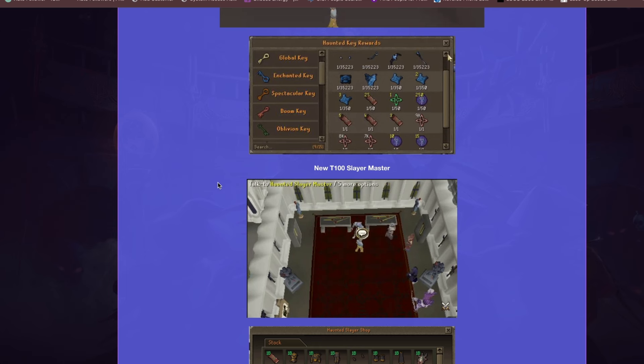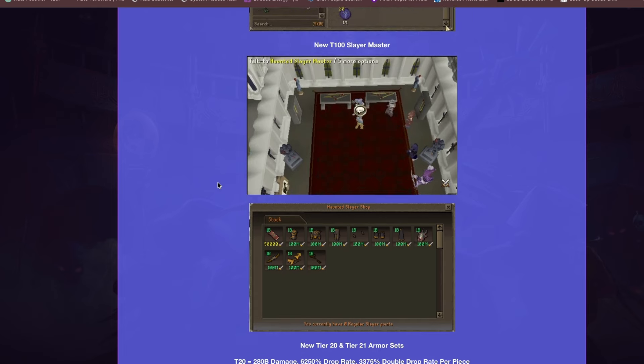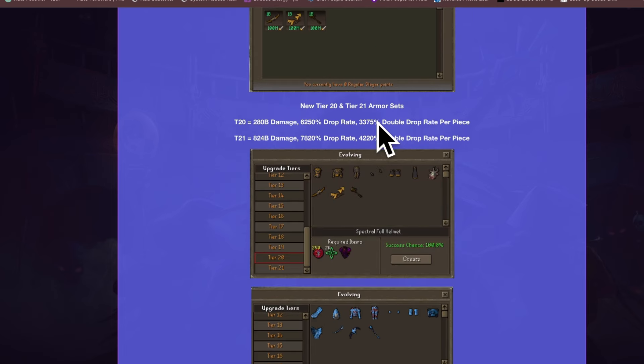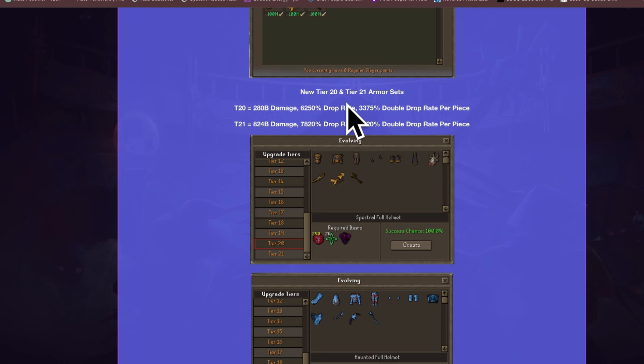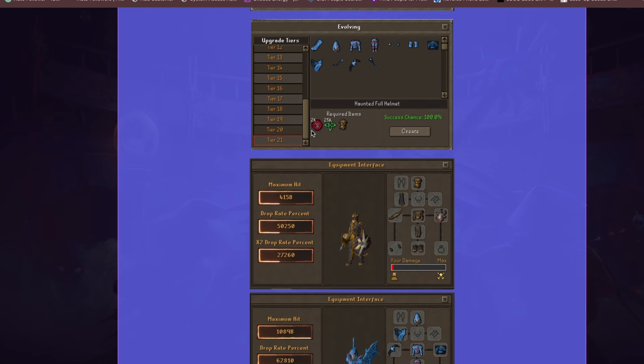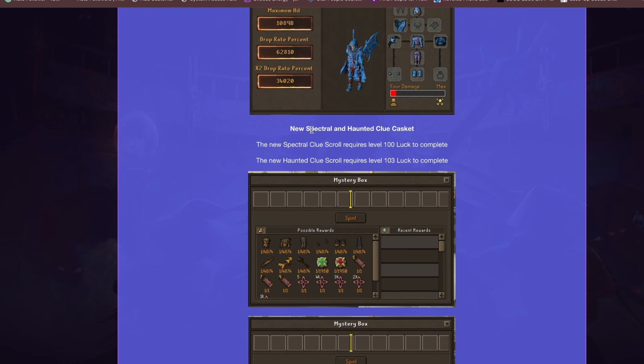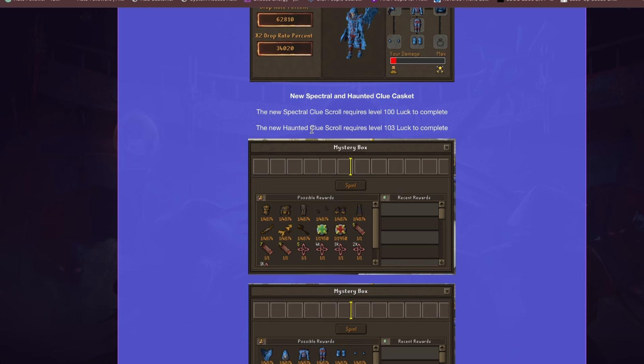There is also a new Haunted 100 Slayer Master with its own rewards. They have also introduced Tier 20 and Tier 21 armor sets. Tier 20 offers 280 billion damage, 650% drop rate, and 3,375% double drop rate per piece. Tier 21 offers 824 billion damage, 7,820% drop rate, and 4,220% double drop rate per piece — a massive improvement over the previous Tier 20.